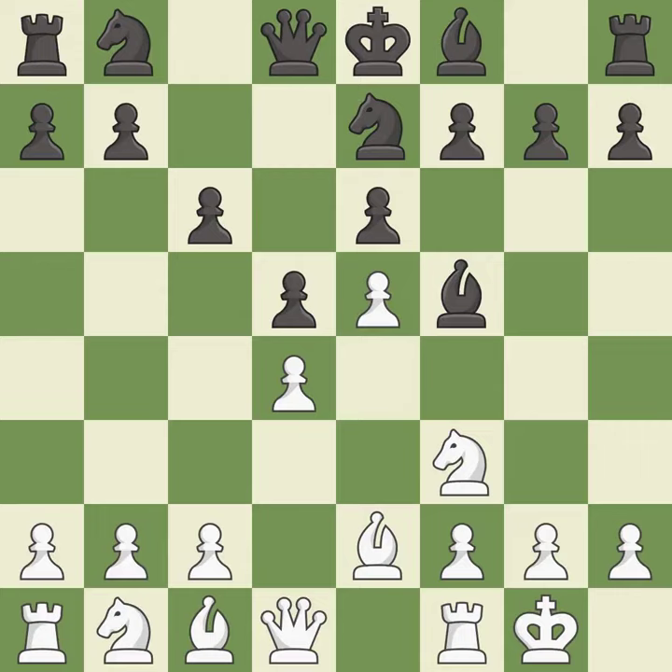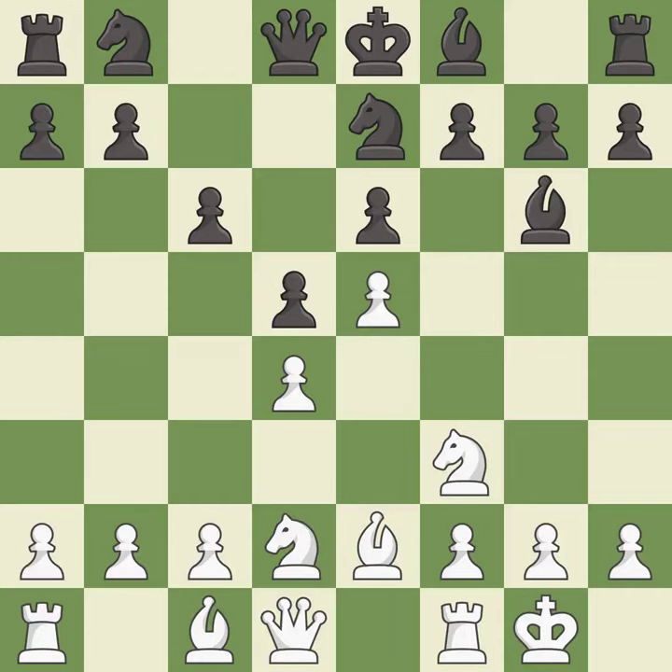Castling kingside tends to be safer because the king is further from the center. This activates a knight by developing it off of its starting square. It is the last book move.